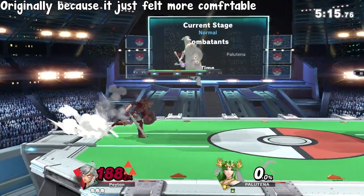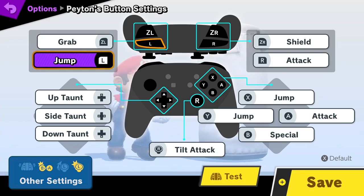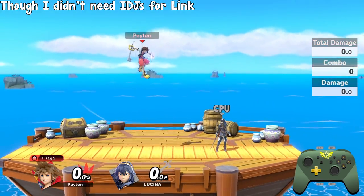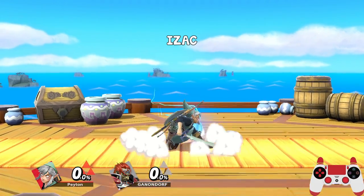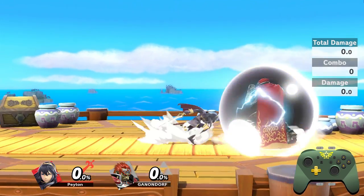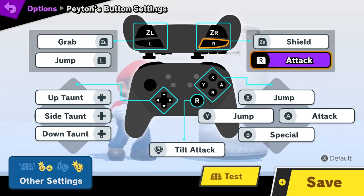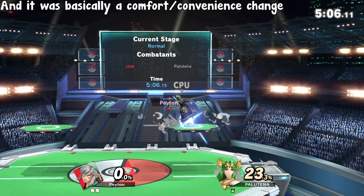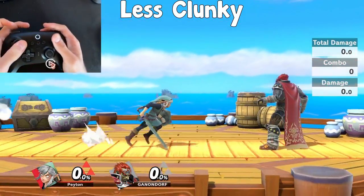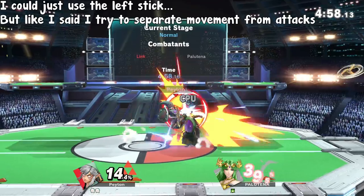I changed grab to left trigger because it felt more natural, probably because of my 3DS days of having grab and shield leveled parallel with each other. I put jump on my left shoulder originally for the functionality — it let me do tilt cancelling and IDJs. It also made certain things like Zack's and Isaac's much easier, since two of the three buttons I needed were right next to each other. Originally I wanted to put jump on my right trigger as I'm right-handed, but I found that jumping with one hand while inputting an attack with the other is a whole lot easier than trying to do it all in one hand, so basically it was for convenience.